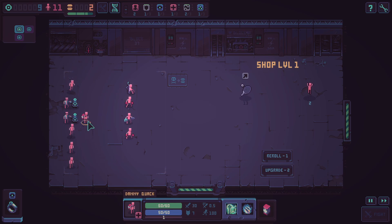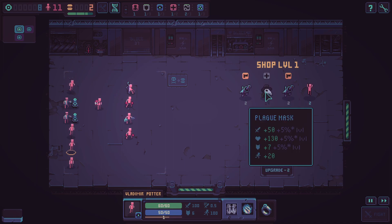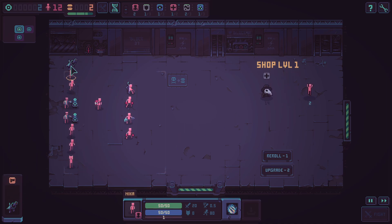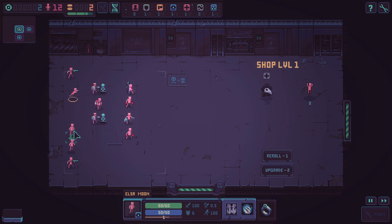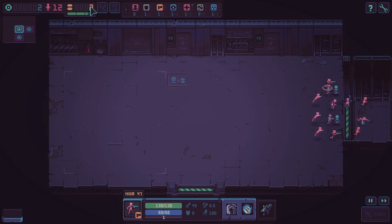I'm spending gold to buy one more human and organizing the group. One character isn't feeling well — buddy, I need you to not die. We pick up Danny Quack as a healer. We could reroll for more stuff. We now have three mages — Anna, Elsa, and Vladimir — keeping them together. I've got two food though, meaning we're all going to die from starvation. We've got three big bosses ahead. Let's fight.